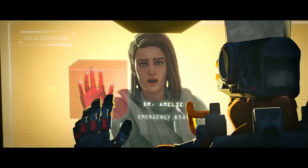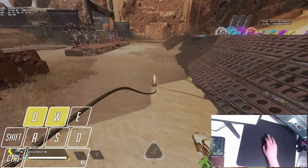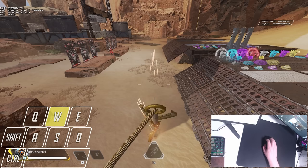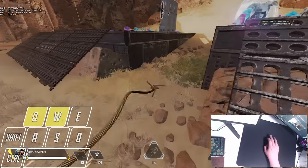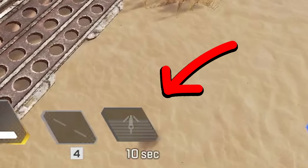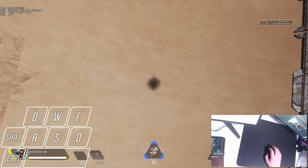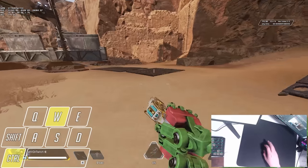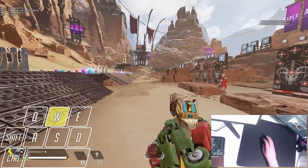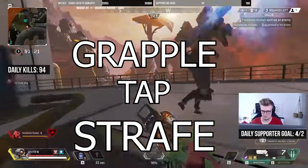Here are some useful grapple techniques frequently used. Grapple hops: grapple the ground in front of you and jump as soon as the grapple hits, propelling you upwards. Cancel the grapple by crouching or hitting shift, then shoot your enemies from above. These can also be used for a very quick reposition and will always give you a guaranteed low 10-second cooldown. Another variation is looking straight down, grappling, and hopping for a quick bounce. If you want to use this bounce to go the other way, chain a tap strafe at the end of the jump to reverse direction.